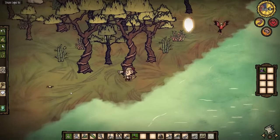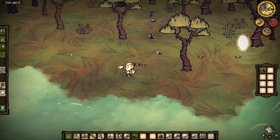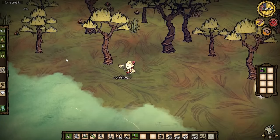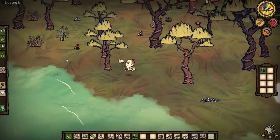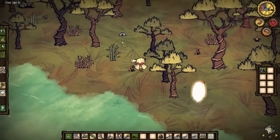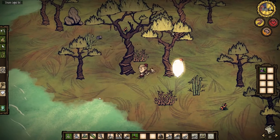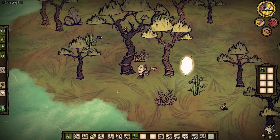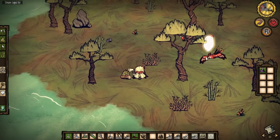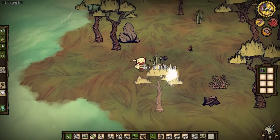I could start burning down trees, but I've got a feeling that'll cause a terrible runaway fire. I've also just noticed my video is stuttering badly — Steam was downloading games in the background making everything choppy. Hopefully that's fixed now. We're going to start cutting down some trees because we have no way of surviving if night springs upon us. There's some gold up there, and I seem to be going slightly insane.